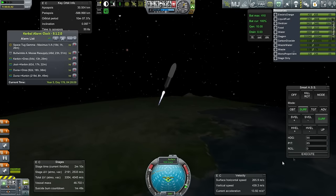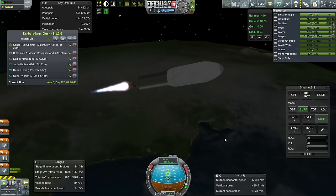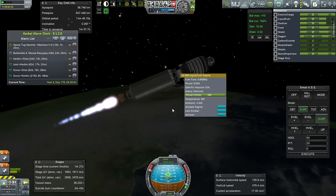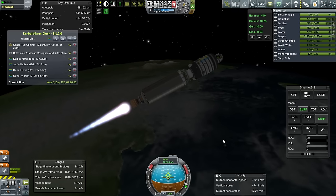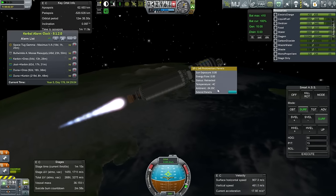The booster should be safe and recovered. We should be all right for fairing separation. Just an LV-909 on the probe — I didn't go too fancy with anything. I did put a waste container, just in case. Maybe we can recycle the waste.